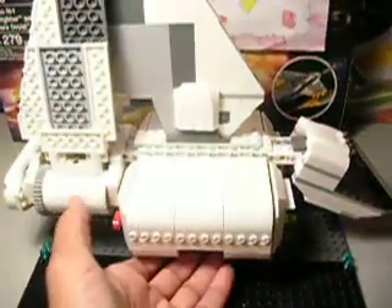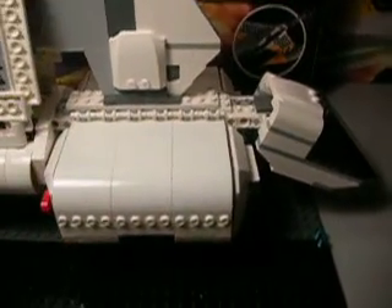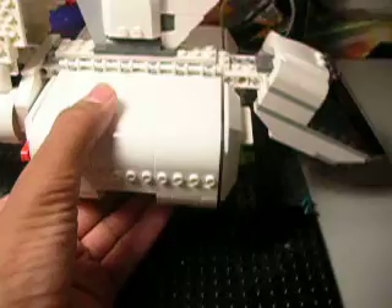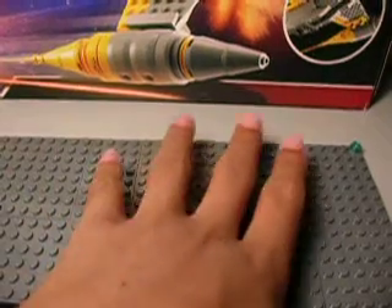Here is the Imperial Landing Craft — if you'd like to look at this set in more detail, go check out my review of it. Here there could be speeders and people, and this area is supposed to be for people and speeders only. But over here, moving the landing craft out of the way, is the landing area for a ship.